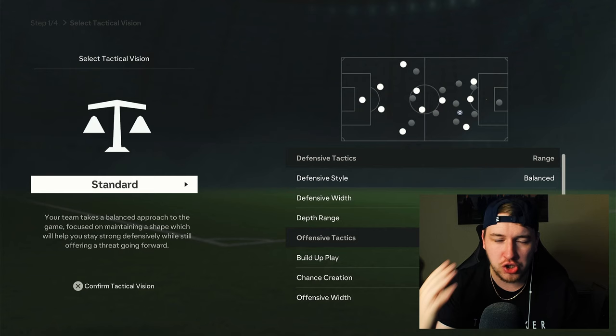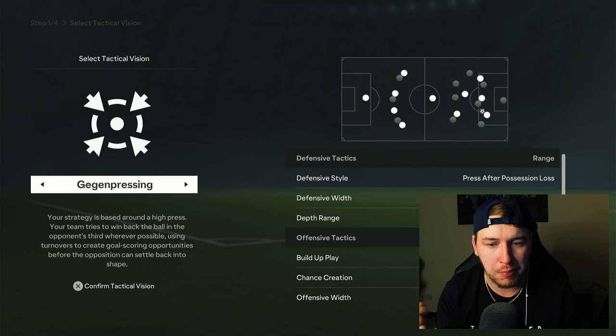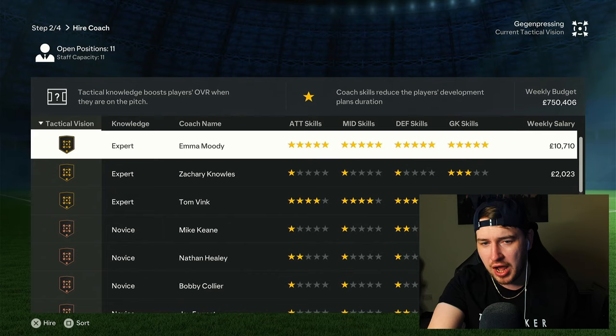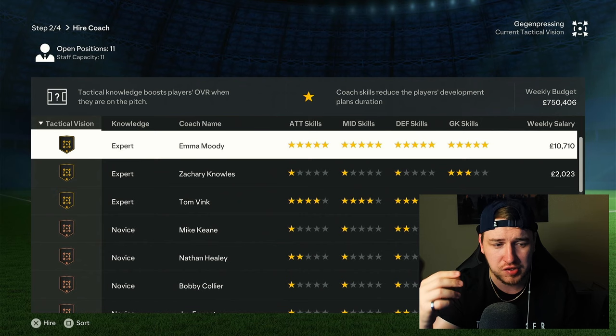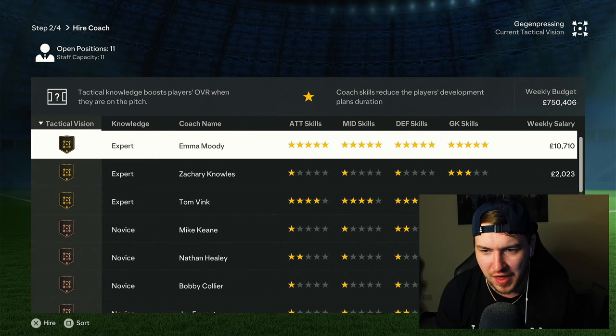When choosing your staff, what tactical style you pick is going to be very important. For the sake of it, I'm going to go Gegenpressing because I imagine quite a lot of people will go Gegenpressing, so we're going to choose that. Now once you get there, you're going to have a screen like this. You guys won't have this coach at the top unless you pre-ordered the Ultimate Edition. There is no more Scout Future Star — this is basically your bonus for spending around £90 to £100 this time around.